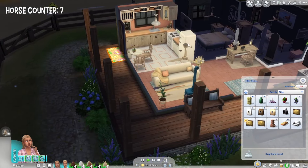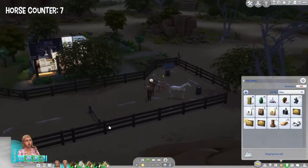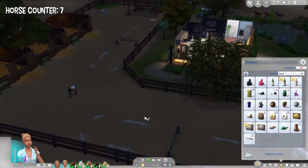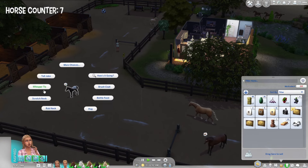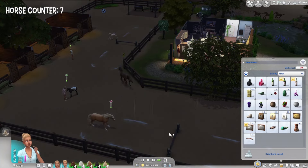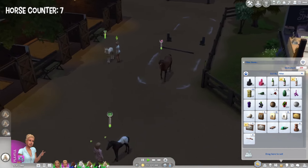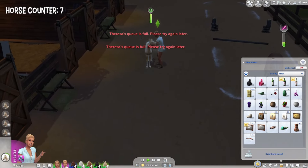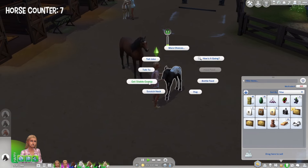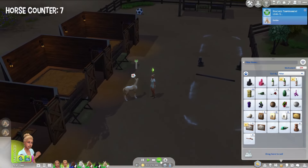We're outside now — directing to race the barrels for Arctic, doing jumps with Daisy, and sending Theresa to fix the horse jumps. Having Theresa call Earth over to do jumps. Goldie is almost at the next level — amazing! Keeping momentum going with whisper and rub neck. Arctic is now at agility level nine — just one more level to go, and that's the last skill she needed.